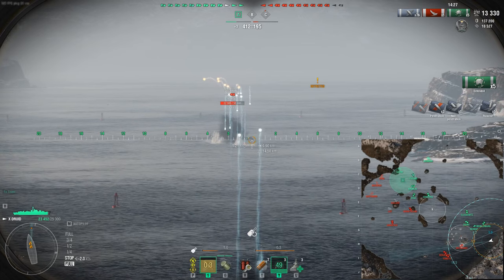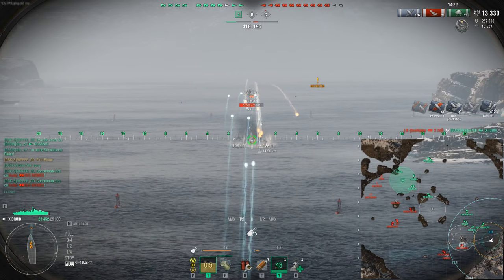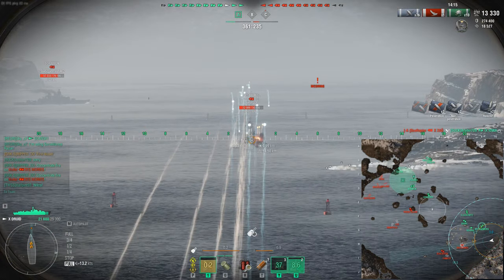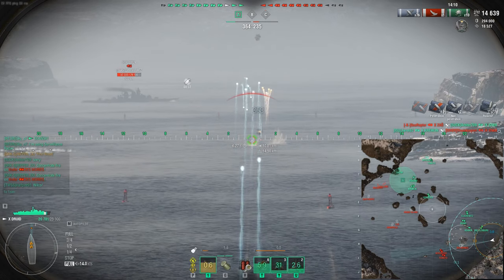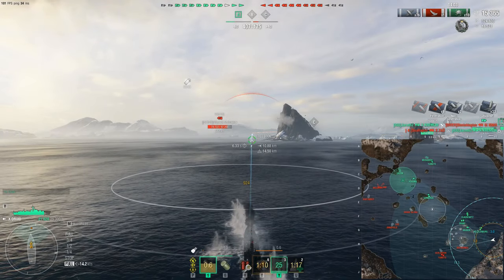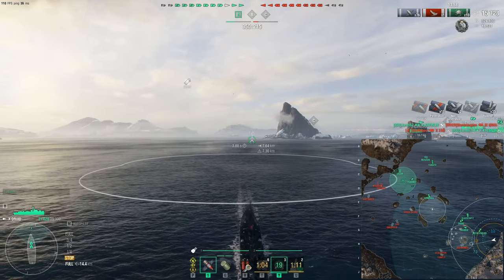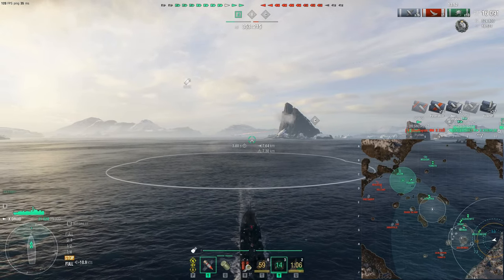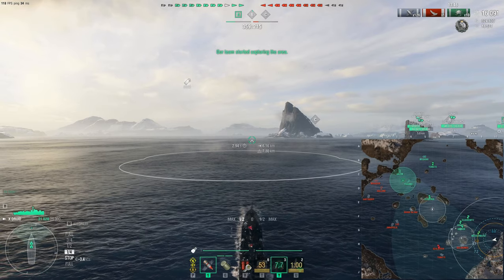To counter a Druid, charge it head-on — it has no torpedoes so you're not afraid. Do not let it angle. If you let the Druid angle, it will do things like this to your team. The Des Moines and another player to my left are both firing at me — that tells me I'm a major threat. We're putting a lot of heavy damage into the Des Moines and he's giving up his position just by engaging.